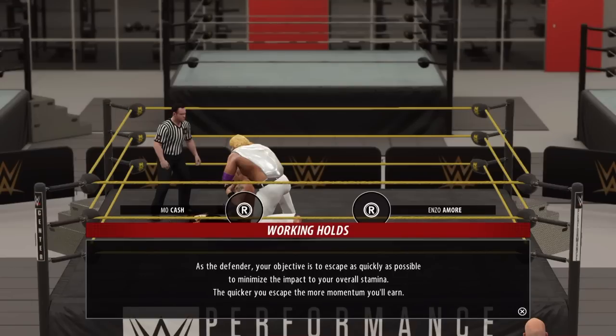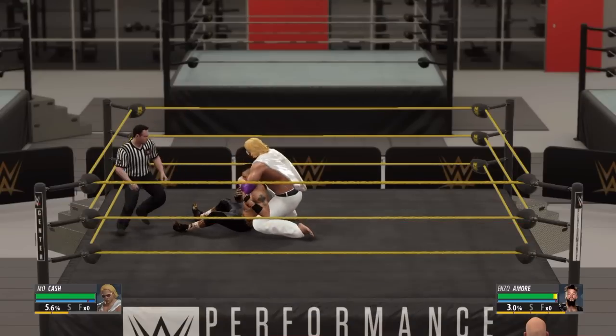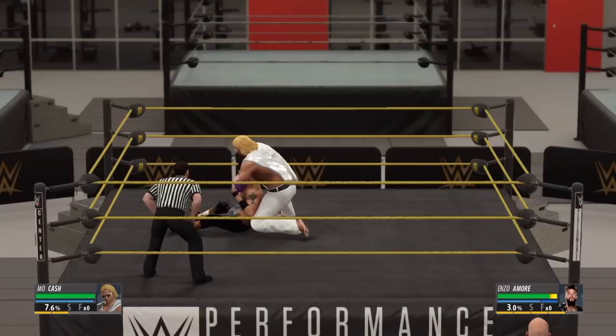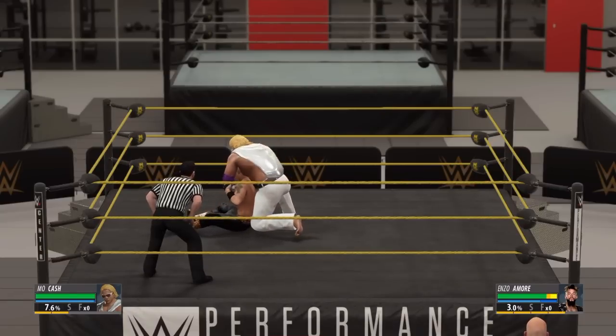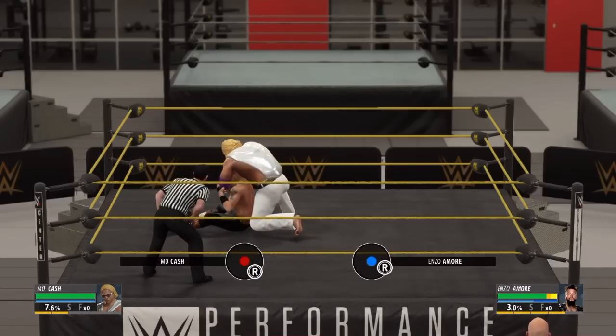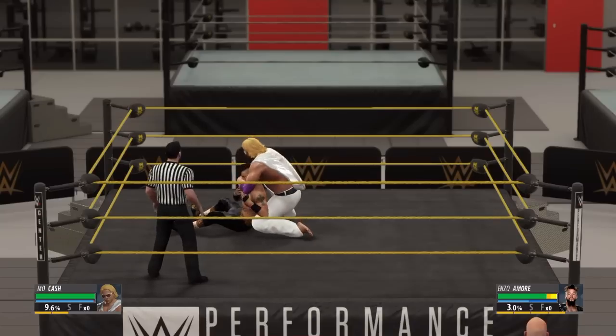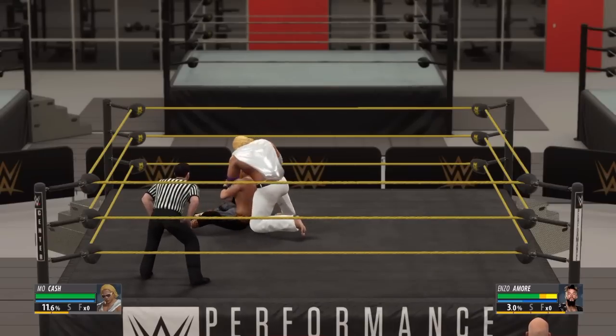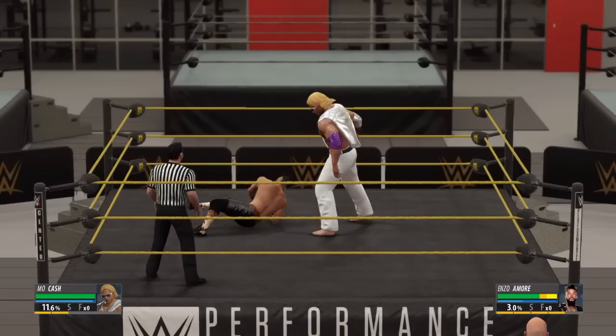Here we're doing a little bit of a stamina drain, same thing. Just got to work to the sweet spot here. We got it — some pretty good stamina there. You can see the little yellow bar over on the right side. You can see that bar going down, so I'm getting the best of him. There's another good shot there. So we got him about 30% down — pretty good shape here.